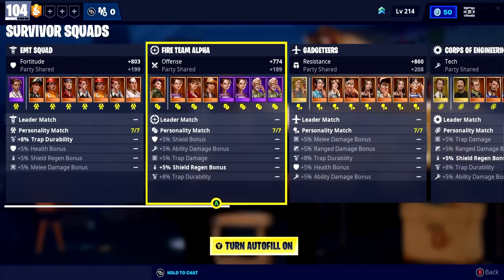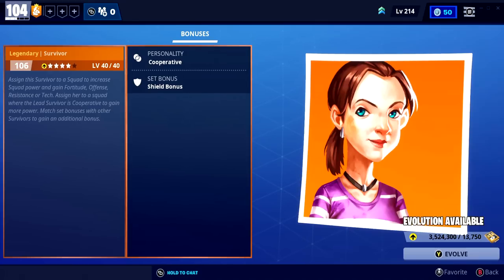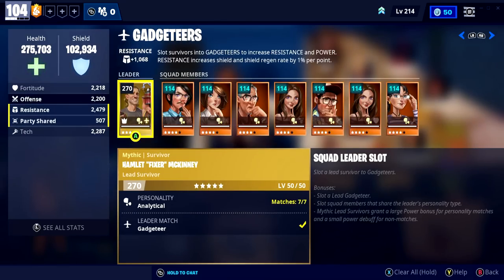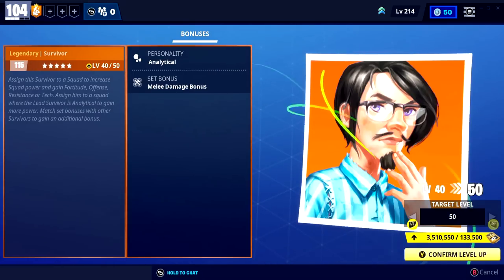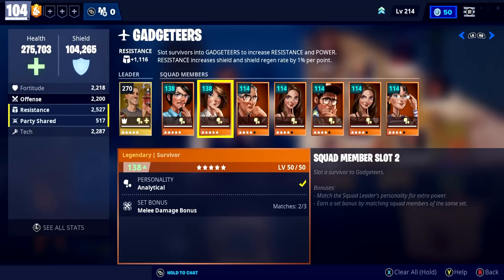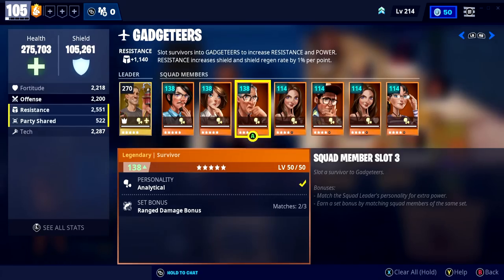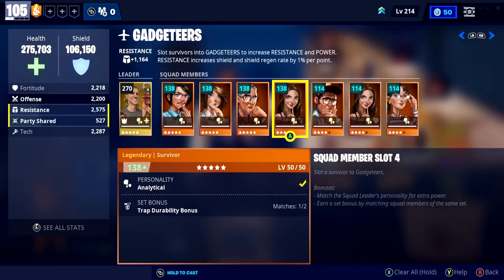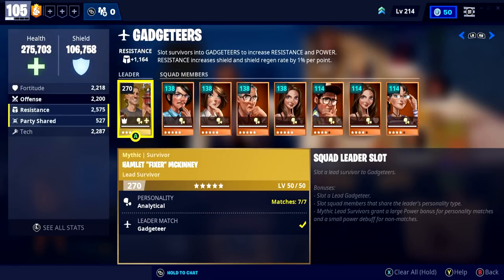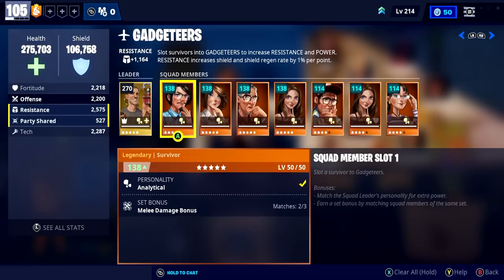Alright, diving into our squads. We should be able to hit a couple of upgrades, maybe. We've got 1,900 training manuals, and we have just enough resources to throw in a couple of upgrades. We should be maxing out these sort of squads with the Mythic Survivors. We did get the 105 there, and we drop a nice upgrade — that is 4 maxed Survivors with our Mythic Lead in the Gadgeteer squad. We're 3 more away, and that squad will be fully maxed out. Not too shabby at all.